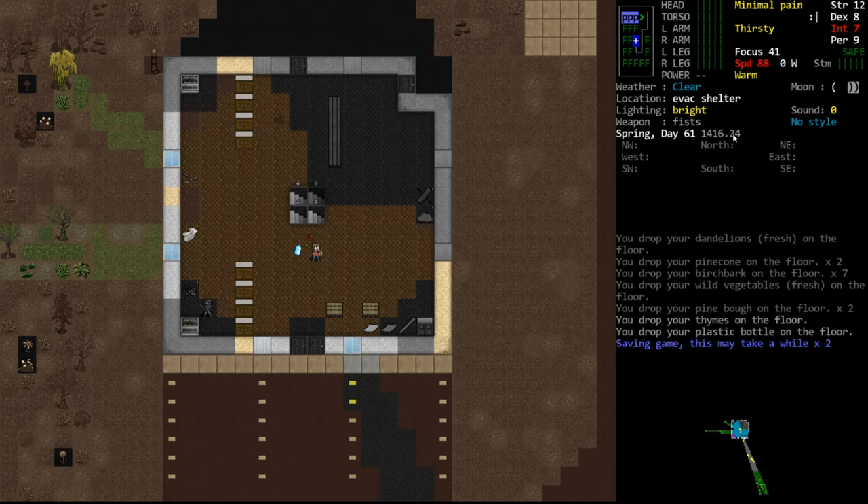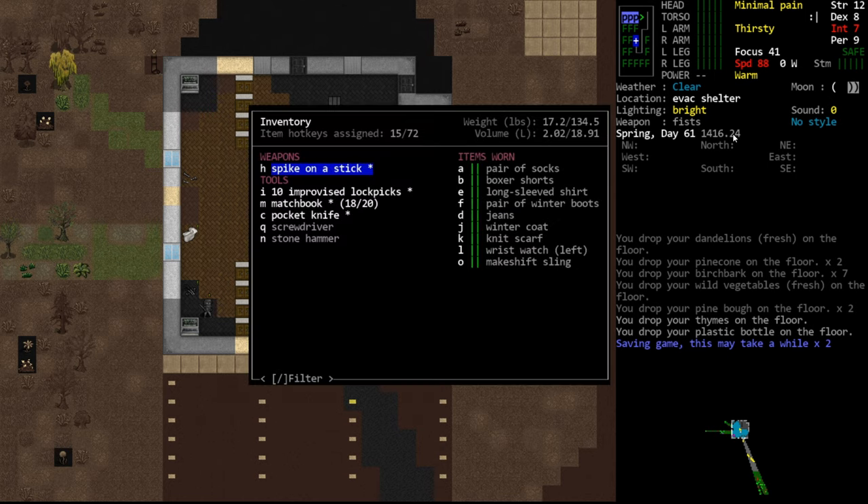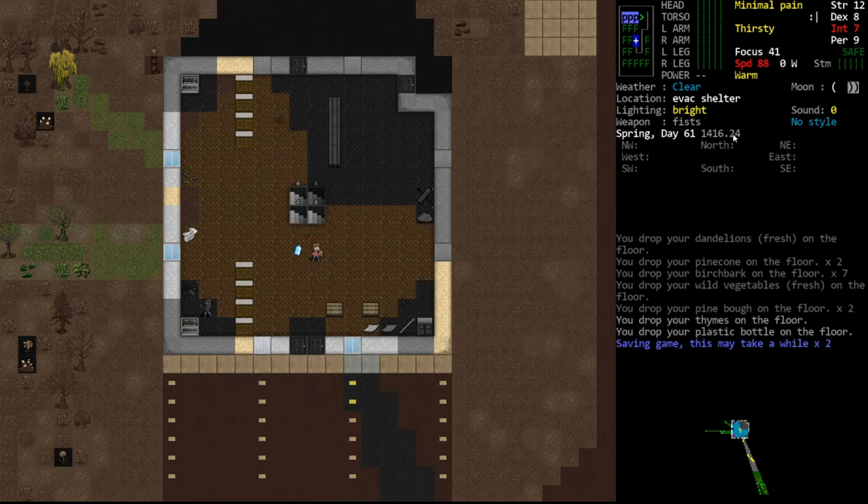There's a lot to talk about with clothing and armor. Once we head out and get into a combat encounter, there are a couple of things we need to manage: one is encumbrance, which affects our melee abilities, and the other is mainly storage. We also have protection, because we want to be as insulated from damage as possible.